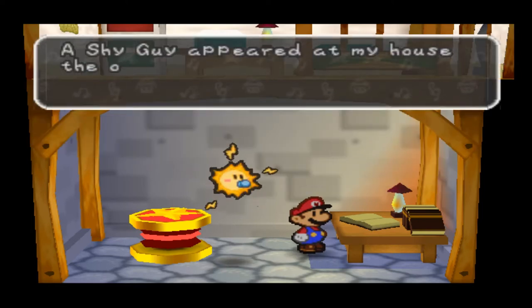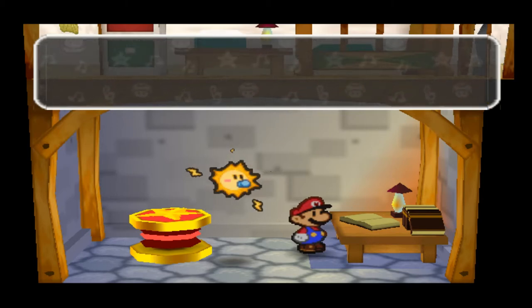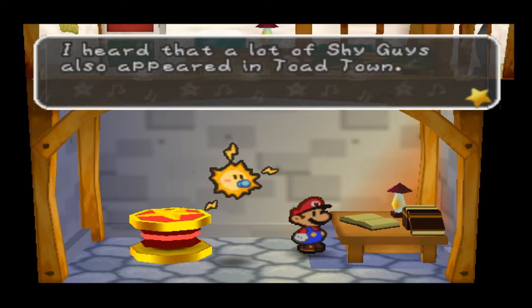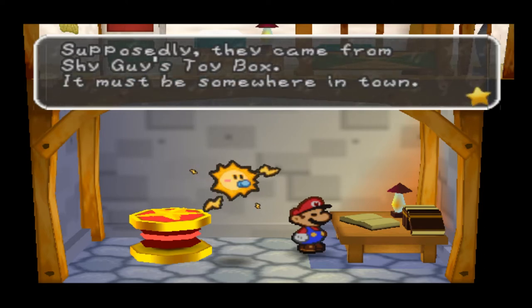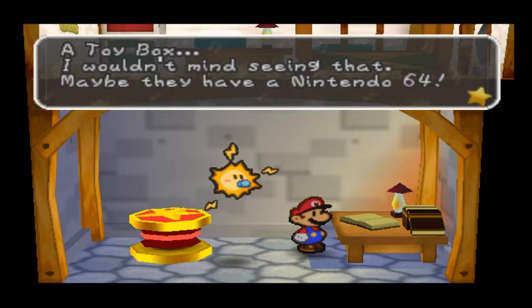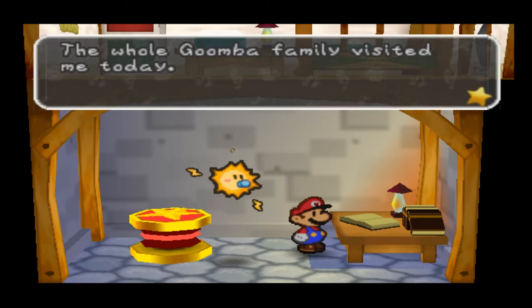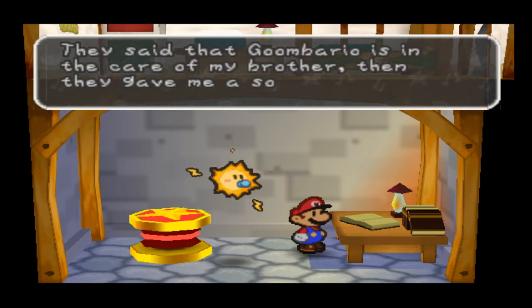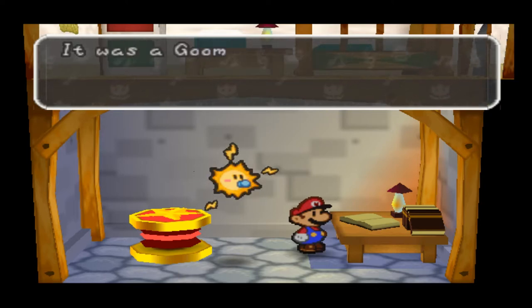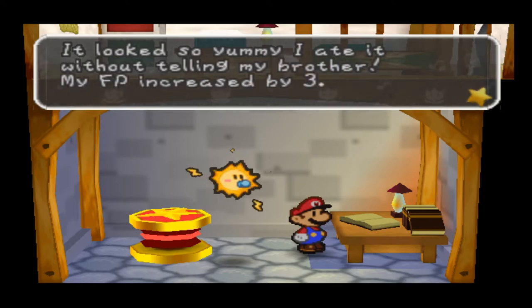Page 3 of Luigi's Diary: a Shy Guy appeared at my house the other day — I found it asleep in my bed. Can you believe it? I ran after him but he was way too fast. I heard a lot of Shy Guys also appeared in Toad Town, supposedly from Shy Guy's Toy Box. It must be hiding somewhere in town. A toy box? I wouldn't mind seeing that — maybe they have a Nintendo 64. The whole Goomba family visited me today and said Goombario is in the care of my brother. They gave me a souvenir — a Goom Nut, a special treat from Goomba Village. It looked so yummy I ate it without telling my brother. My FP increased by 3 — do you think he'll notice?